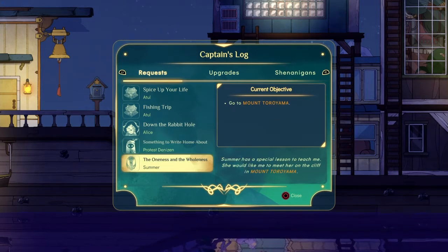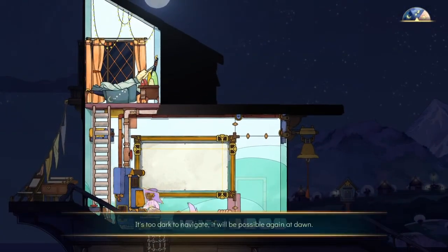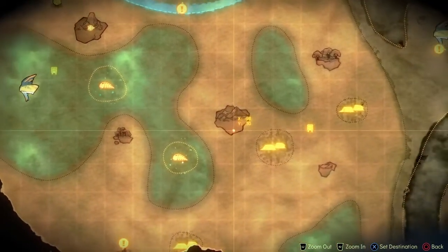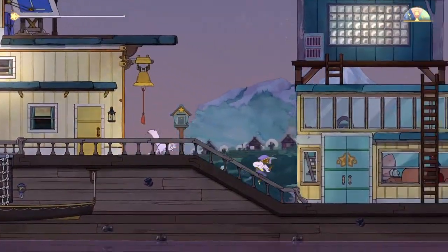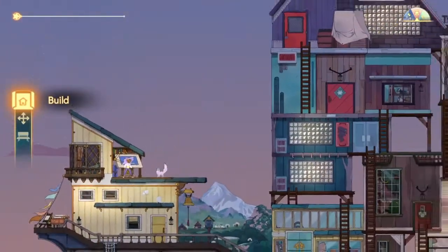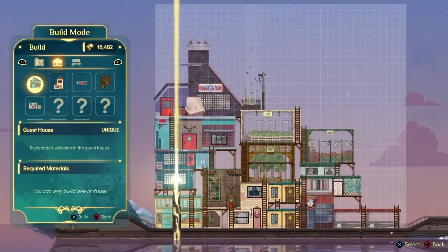We'll do Summer's. Go to Mount Toroyama. We've got to go to bed first. Let's get to it. I also need to build a house for Gustav, but we don't have any plans yet. He hasn't complained about it. We've made five things though — that's pretty cool.